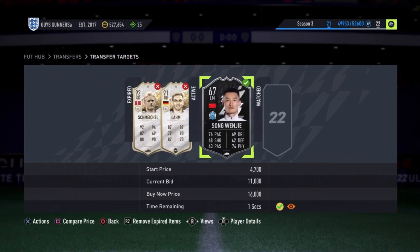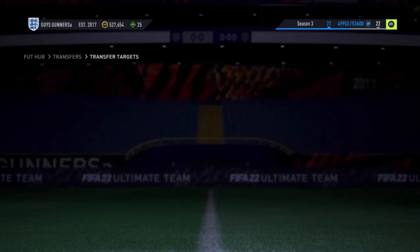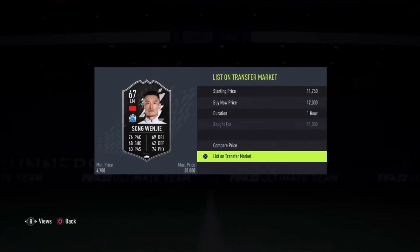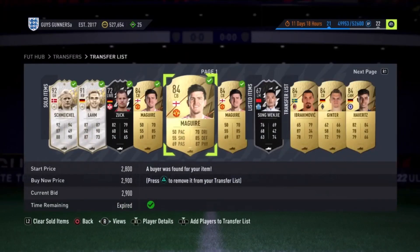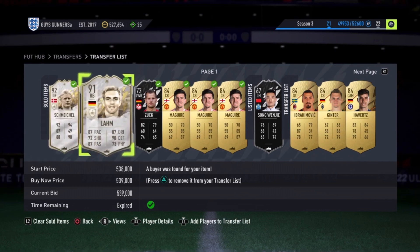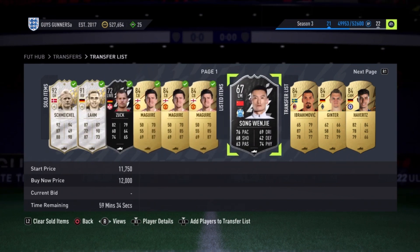People need these silver Team of the Week cards to complete the Silver Beasts objective and get more packs to open during Team of the Year. We just won Song Wengie for 11k and can list him straight up for 12,000 coins — an instant 400 coin profit. To recap the results: we sold all three Harry Maguires at 2.9k, sold Zuck for 12k after buying at 11k, and Song Wengie also sold for 12k. These filters do work — hopefully you found them helpful and they make you lots of coins during FIFA 22 Team of the Year. Join my FIFA 22 Discord server, link in the description.